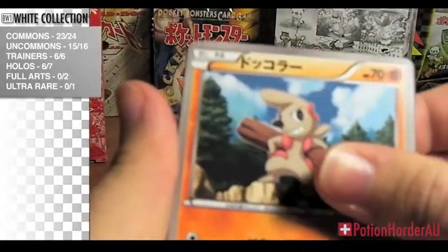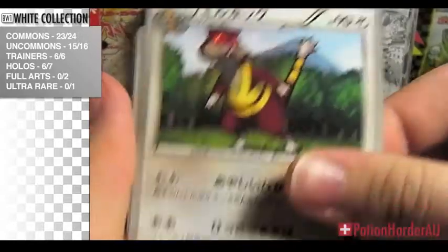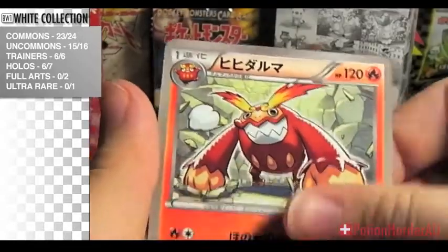Okay, we have Timber, Snivey, Watchhog, Krokorok, Darmanitan.